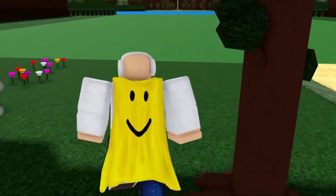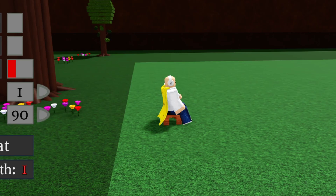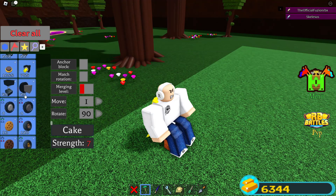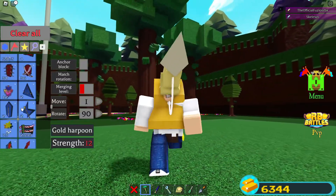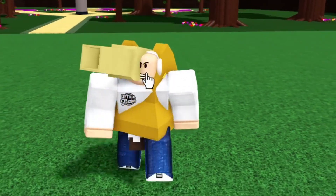You're gonna need two people for this, though you can do it solo as well. Having two people is better because it works for the whole server. I'm just gonna place a cake, grab a harpoon, delete the chair, grab the wizard staff, and click on it.